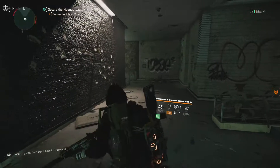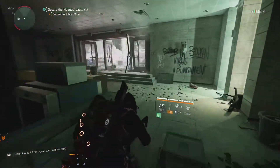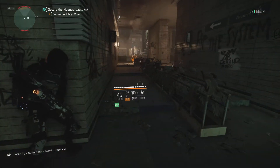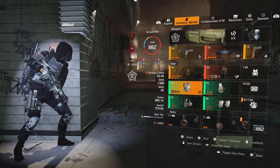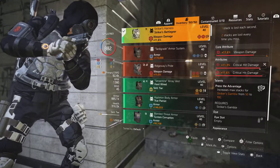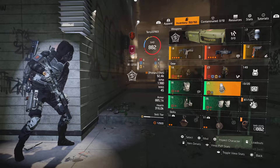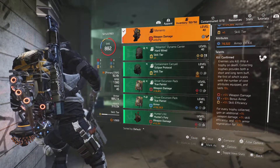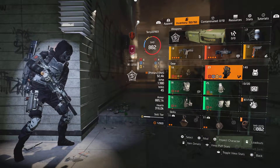Welcome to the video. Today's video is Division 2 — I'm going to update my Striker build to 1.3. I had a previous video for 1.2, but I came up with a new idea: instead of the Ridgeway's, I'm going to go with the chest piece, which will give me 100 stacks instead of 50. I'm also going to run it with the Momentum backpack because it gives some pretty good long-term buffs.